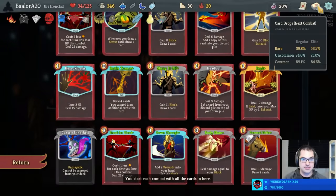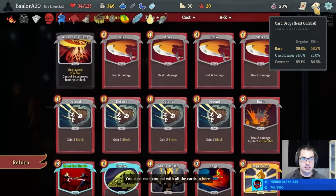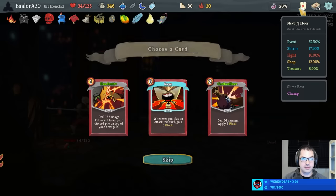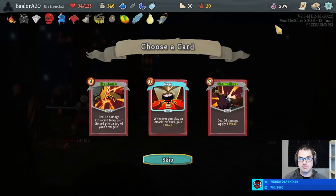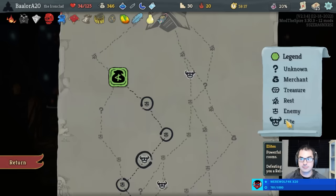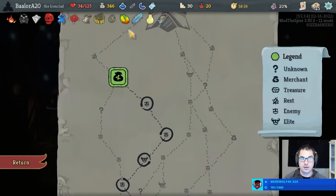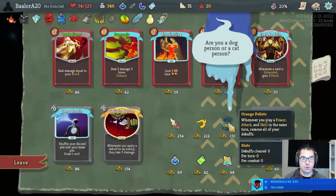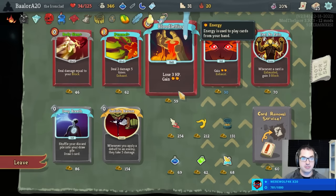Rage is kind of cool — unupgraded, it's a little bit weak. I think we have to rest before Champ unless we get a waffle in the shop or something. I'll skip this. Shop — we went this way on purpose because we figured we would need help. What do you have for us today? Orange pellets, Feel No Pain, Bloodletting — seems like a good shop.